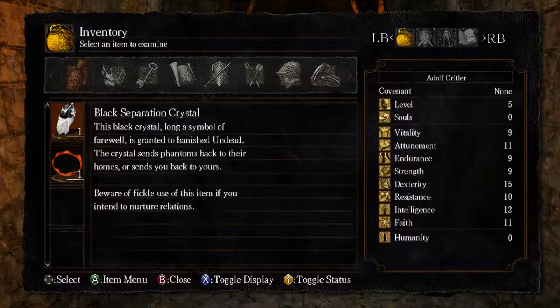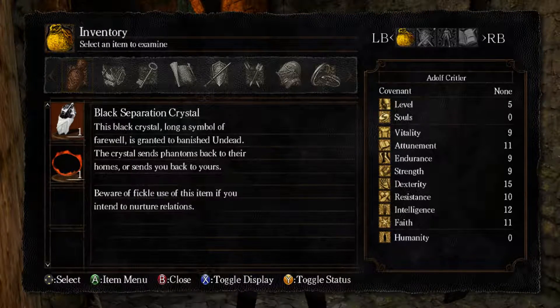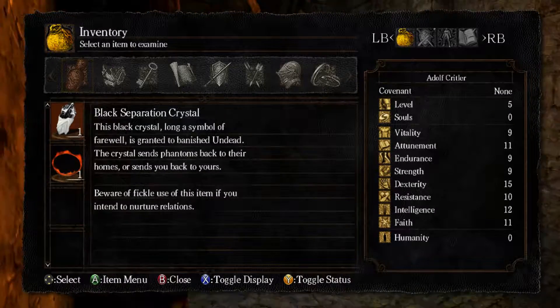So the Separation Crystal is used for online play — I'm pretty sure it's used to go back to your world if you're invading another. This black crystal, long a symbol of farewell, is granted to the banished undead. This crystal sends phantoms back to their homes, or sends you back to yours. It's kind of like an escape rope, Pokemon style.